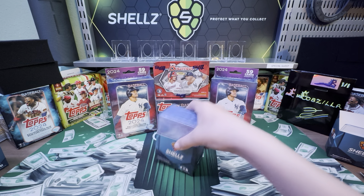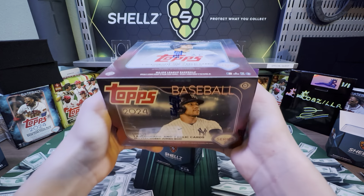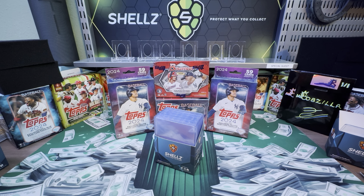Next week on Friday on Whatnot, I'll be opening up a jumbo box — it's gonna be pretty cheap for all the teams. You'll get an autograph and two relics, so you have a one in ten chance for your team. If you just want to get some cards it's a good way to do it. Everything will be in the description.